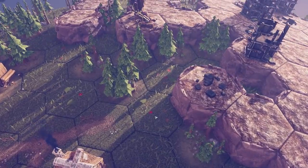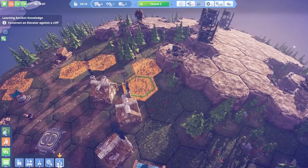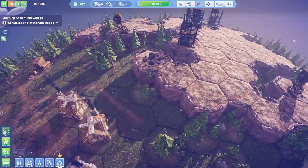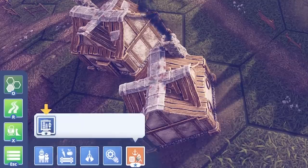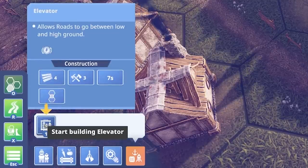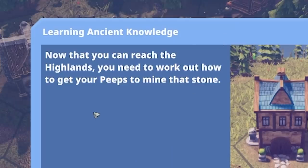I assume I don't want to go right there because I want to be able to get up. I probably need to come around the back — road to there. I think that's where my elevator goes. Transportation — elevator — and it goes there, nice! Now that you reach the highlands, you need to work out how to get your peeps to mine that stone.